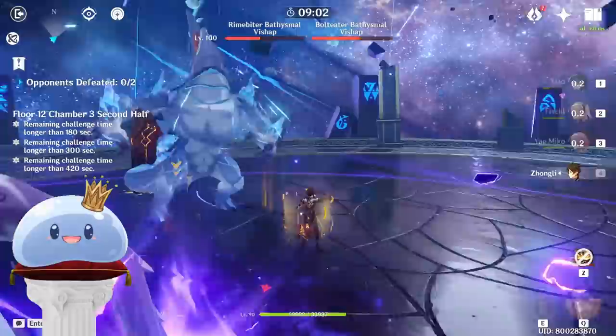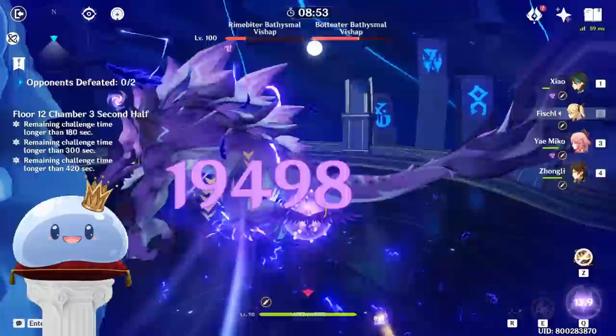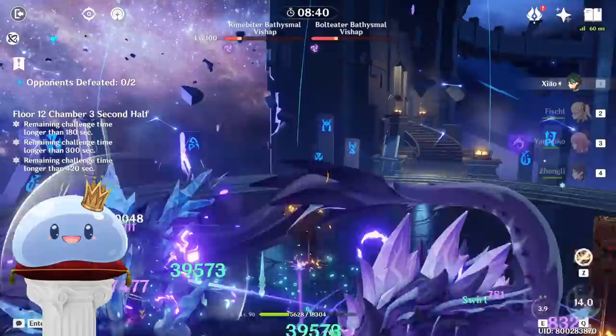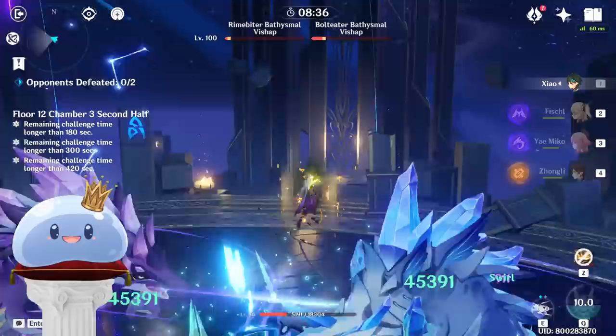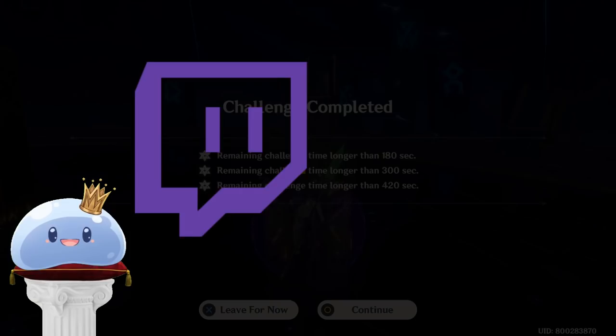This is what a true endgame Xiao looks like, my friends. Don't be fooled by the humongous crit ratios. Xiao can't one-rotate floors that matter anyway, and those builds are almost always unsustainable past two rotations. With the current trends in the Abyss, we must adapt in order to survive. There is just something sweet about running a battery-less team — a team that runs Xiao, Fischl, Yunjin, and Kokomi without a goddamn care in the world. What do you think? Is this the true endgame Xiao build? I bet you'd still rather have that spicy 300 crit damage and forever be shackled with a Sucrose battery.